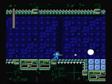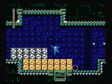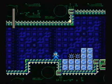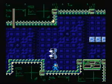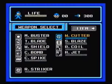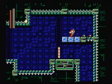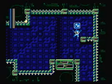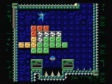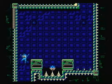The last robot master stage starts with enemies shooting and jumping around like crazy. I'm not sure if those are dead spikes — okay, not touching them. There are a bunch of screws here. Rush Coil — let's Rush Coil the way up here.